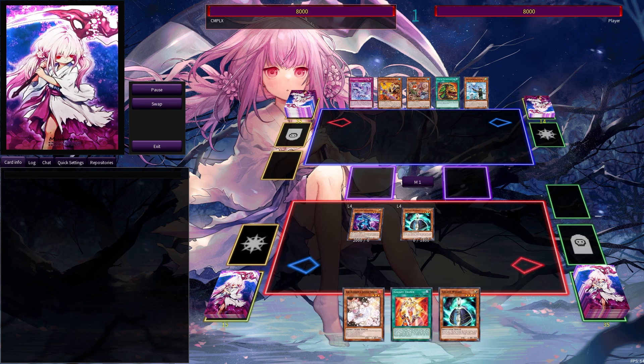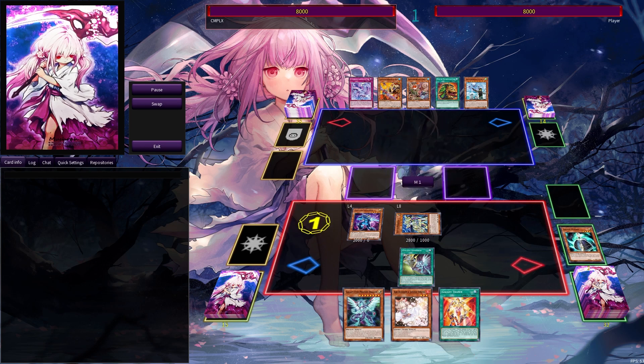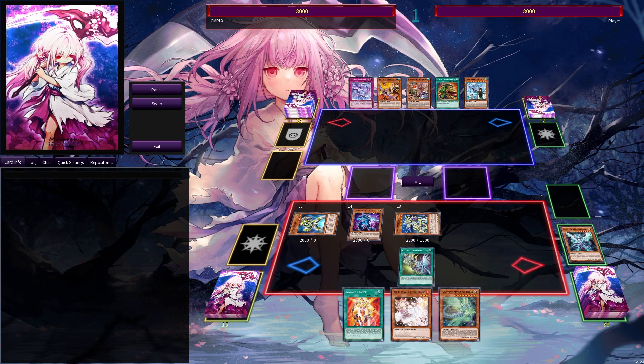In game two, we're against a Flue deck and we're going to be going first, so we're just going to perform a standard combo: normal summoning Wizard, sending Emperor to the graveyard, making Galaxy Photon Dragon, making a Link monster, and then making two Xyz monsters. It's pretty much the standard thing you're going to do with Galaxias all the time. Let's see how our opponent can respond to that.